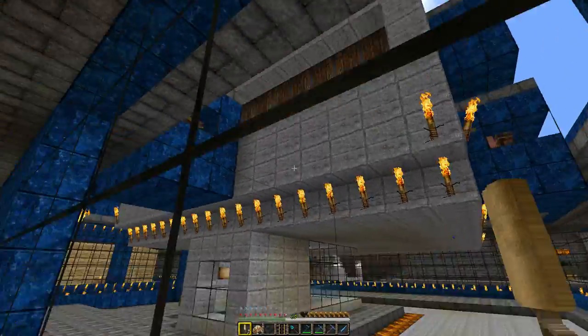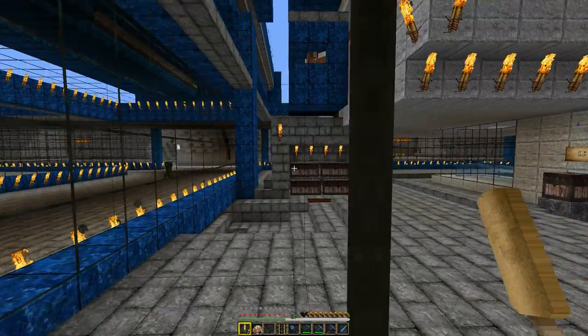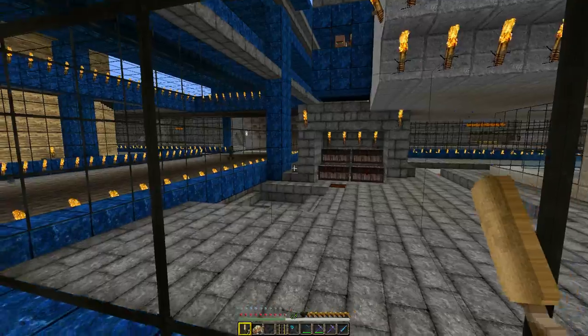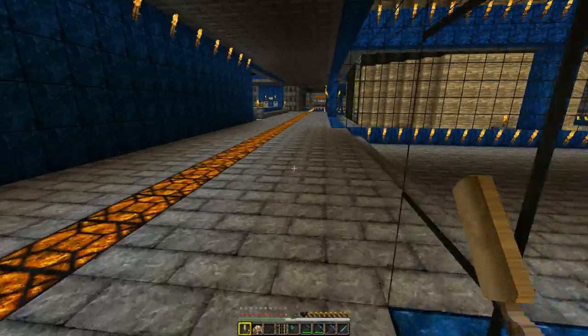Let's move along. This is our iron farm. Here's our coal farm to run our big furnace up there, which I will be doing a tutorial on eventually. We just take oak wood, throw it in there, and it creates charcoal for us.